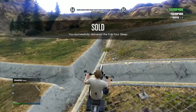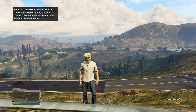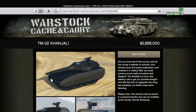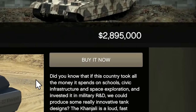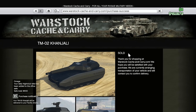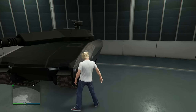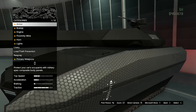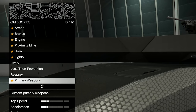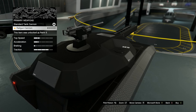I'm well over the $2,895,000 needed for the Khanjali, so I head to Warstock Cash and Carry and purchase it. It's delivered to my facility — I've never bought a Khanjali before. The tank looks incredible. I access the facility vehicle workshop to customize it.